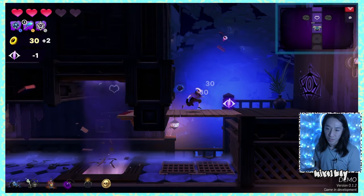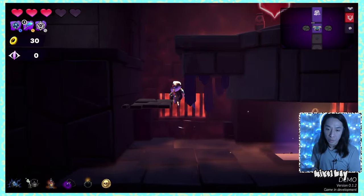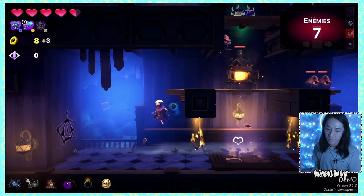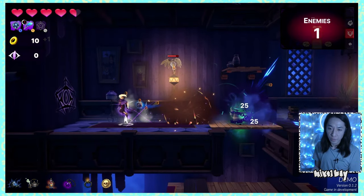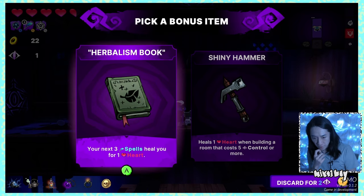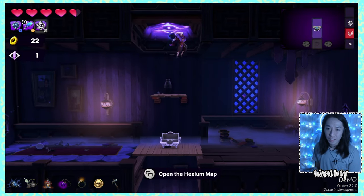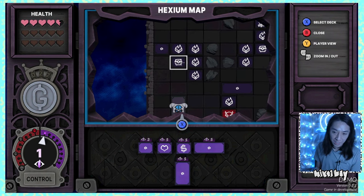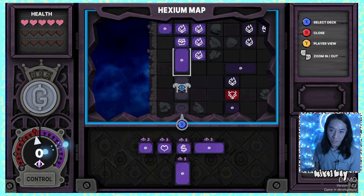Do I want fewer fights and fewer curses, or more control at the cost of more enemy encounters? Very cool tension. We're at a healing room — just hearts, no control. Found Herbalism Book — next three spells heal one heart — versus Shiny Hammer — heals one heart when building a room that costs five control or more. Taking the Shiny Hammer.